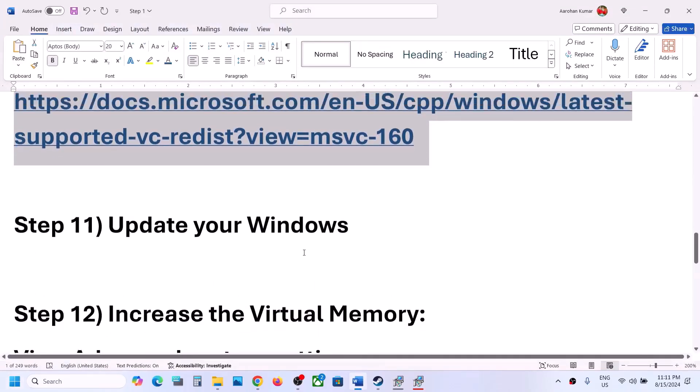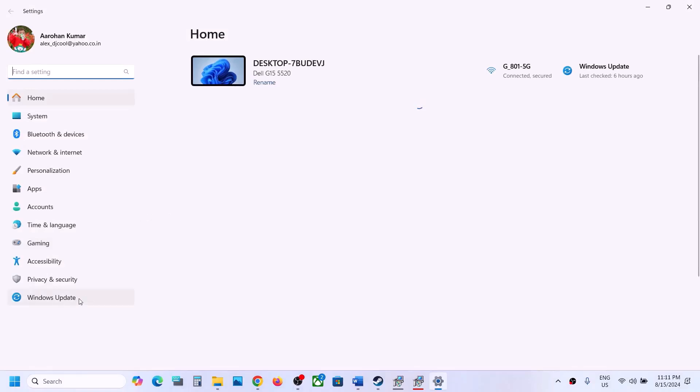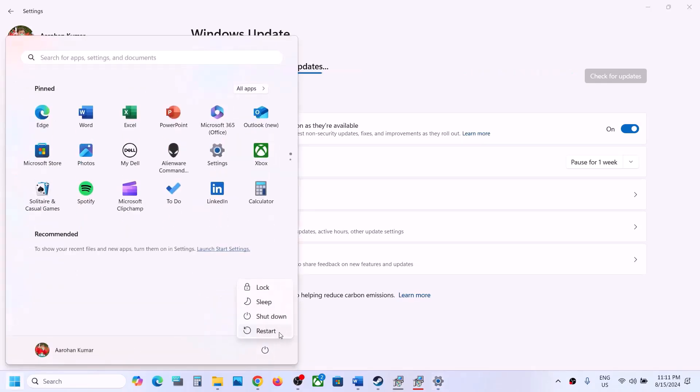The next step is to update Windows to the latest version — this is very important. Go to Windows Update (or Update and Security in Windows 10) and click Check for Updates. Once all updates are installed, restart your computer and after the system restart launch the game and check.